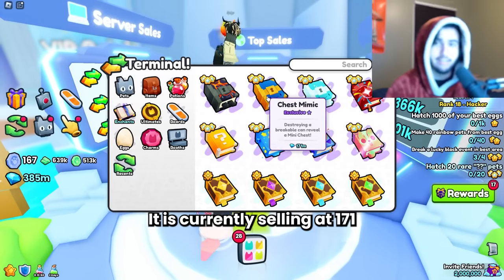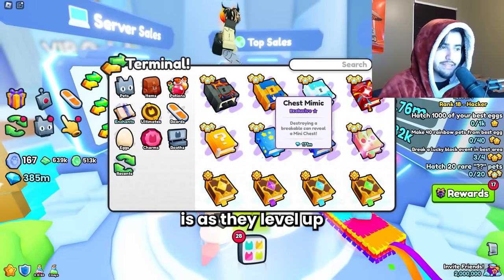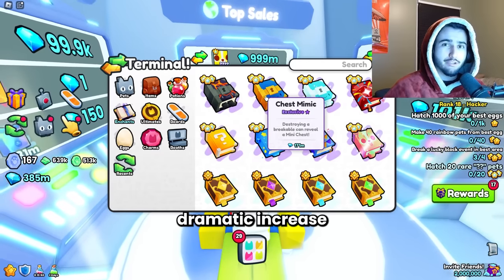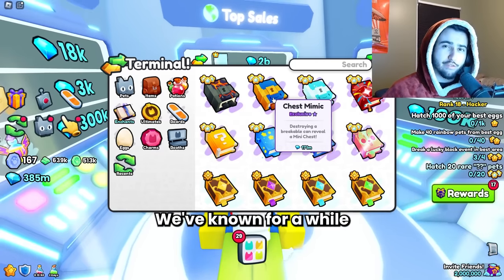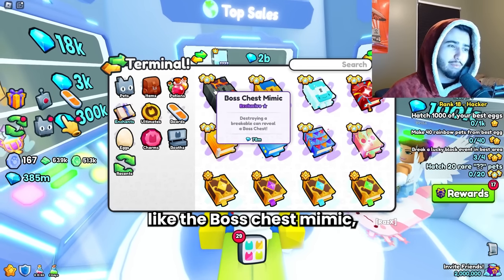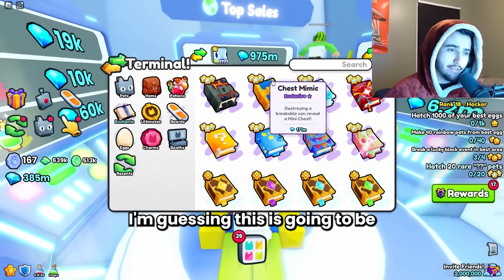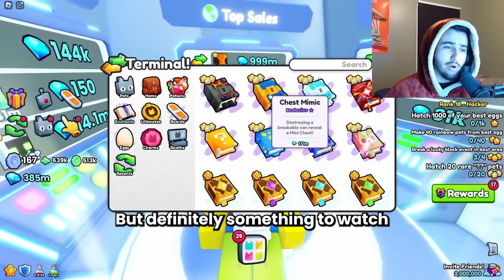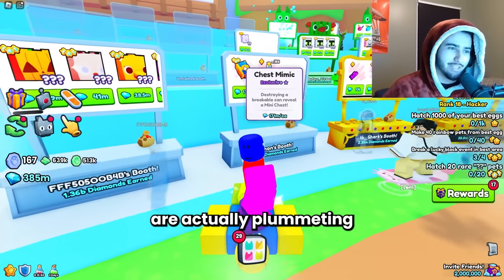The chest mimic also doubled in price. It is currently selling at 171 million wrap. I assume this is because people are figuring out how good the new mastery stuff is as they level up their breakables mastery. I do think we're going to see the chest mimic actually fall in price because of that big dramatic increase we saw in one day. It's not normal for prices to jump 100% unless there's some new huge thing going on. We've known for a while that the chest mimic was going to be really good with the breakables mastery, so I don't think it should be at this price, especially compared to something like the boss chest mimic. And in our lobby, we actually have one selling for 130 million, which could be a sign that prices are actually plummeting for this item.